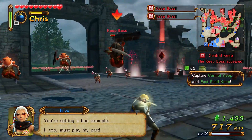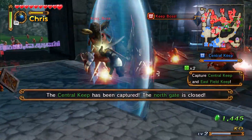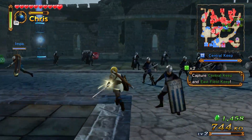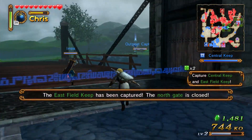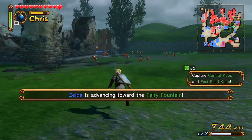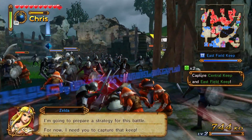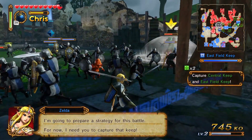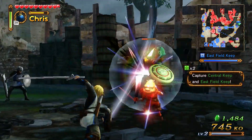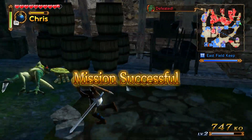Here's the boss — I don't think it's gonna be much of a challenge. He's not very hard right now. He's donezo! Now Chris has control of this area. Kill all the enemies toward the fairy fountain. They just need help defending a little. He's dead — boom! Mission successful.